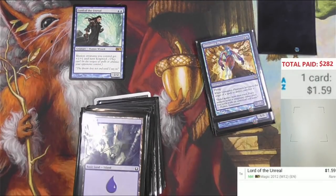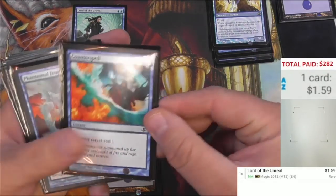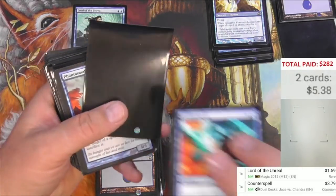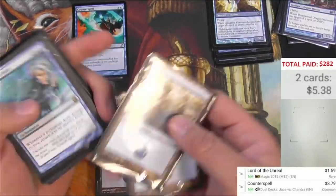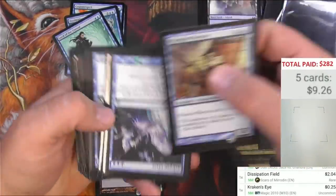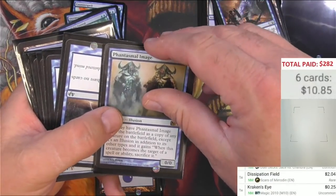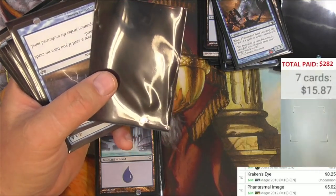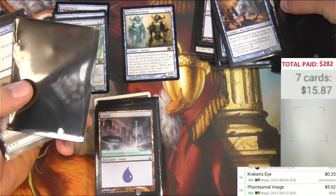There's a Counterspell from — I think that's one of the Jace versus Chandra decks. Jace versus Chandra, $3.79 for a common Counterspell. That's pretty decent. Phantasmal Image is a card that has gone up kind of high at one point. I'm not sure where it's at right now. Is that five bucks? There we go. Make a little five-buck pile there.